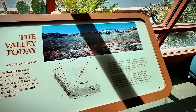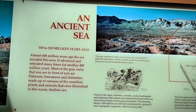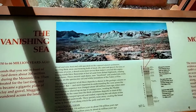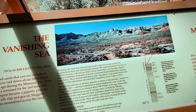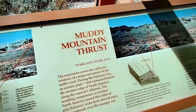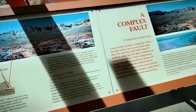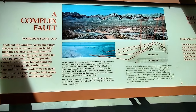So it shows the order of the Valley of Fire from the beginning. You can see everything — where it used to be a sea, and how the sea vanished to create what's out there. There's Muddy Mountain, and it goes back about 70 million years.